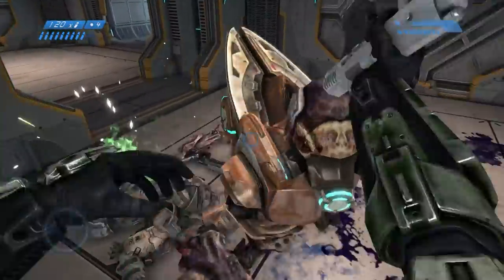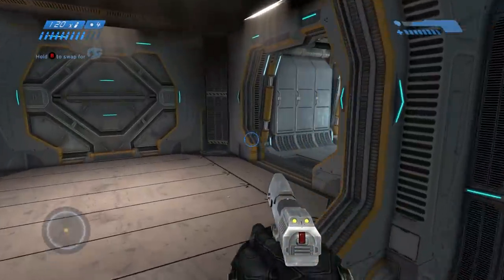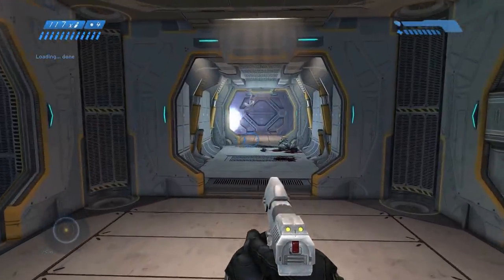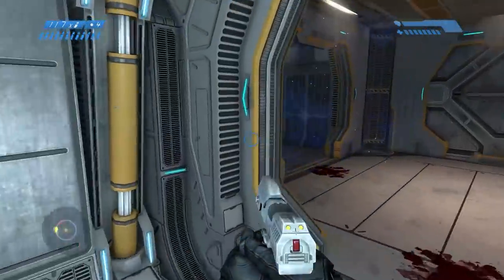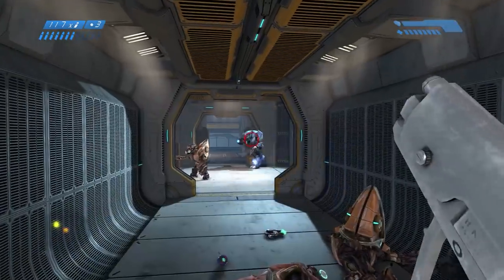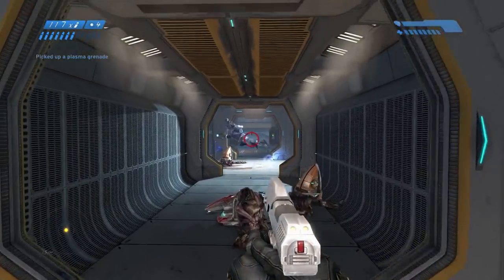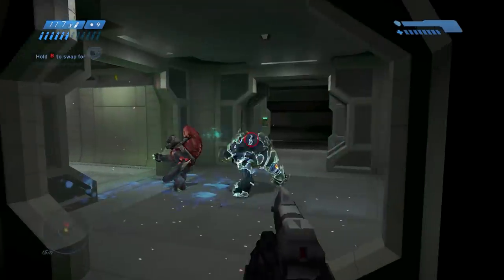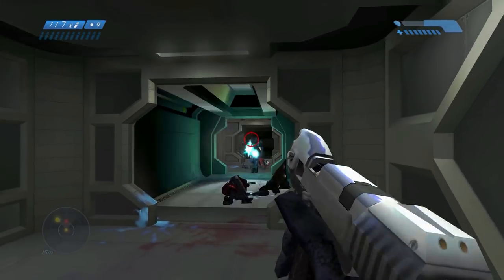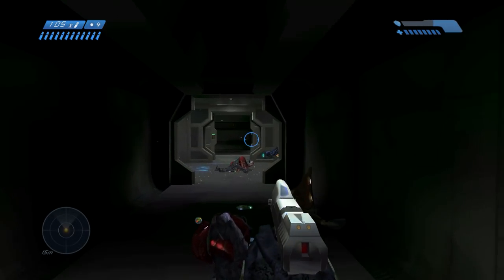Welcome back, canonites. I had hoped to get this out much sooner, but then 343 decided to shadow release CE on PC, so nothing to do but sally forth. This is the Halo CE Armory. As Halo CE is the first game in the series, it had the most limited number of weapons, so we'll cover both the UNSC and Covenant Armories at the same time, rather than having two separate videos like we did with Reach.